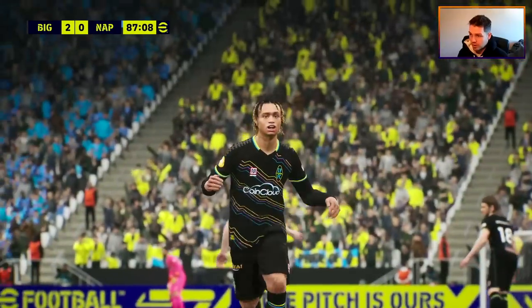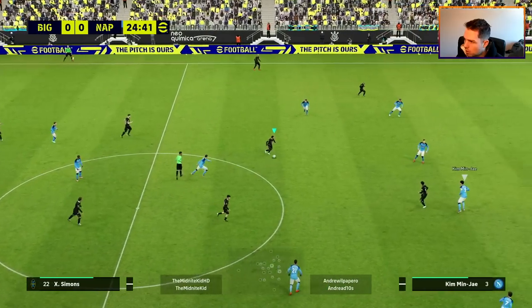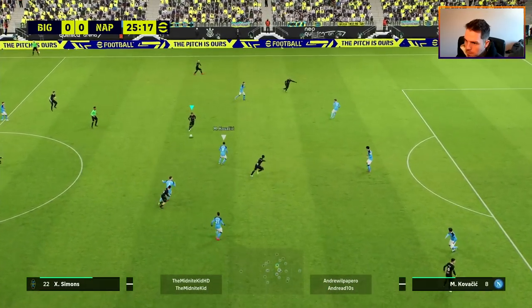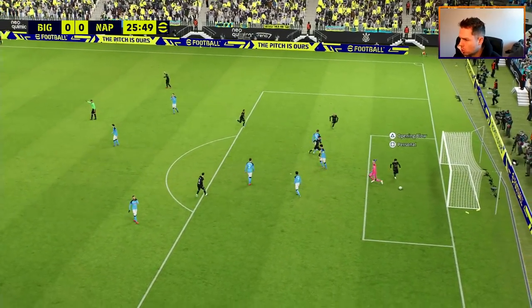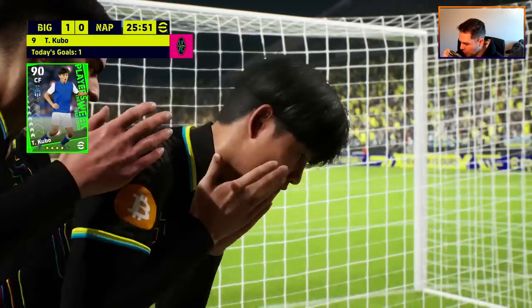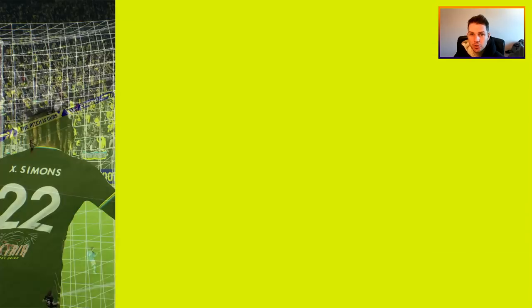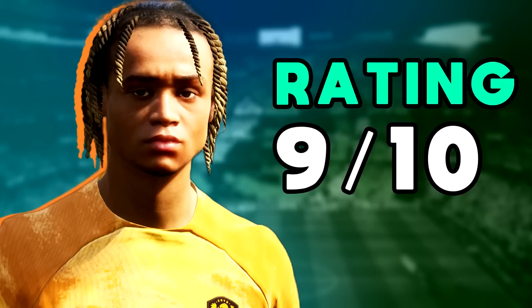I do get carried away with players sometimes, but I genuinely think Simmons is one of the most exciting players I've used. You can get him on a free three-star nominating contract — I think he's a no-brainer. More and more people are going to be using him. He turns provider with a brilliant pass, and Kubo finishes brilliantly — another player I may feature in a review. I definitely rate Simmons a nine out of ten. I've had more fun playing with him in the last week than I've had playing with a lot of the big players like Messi.